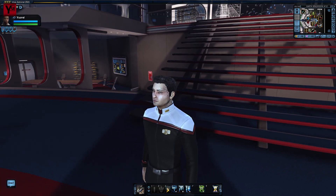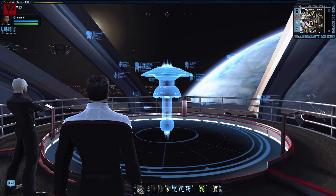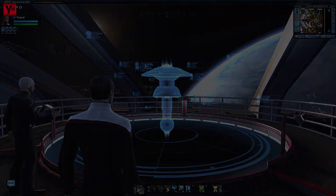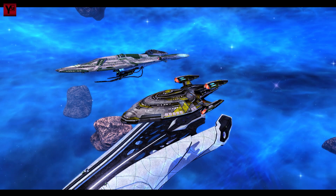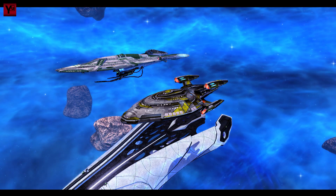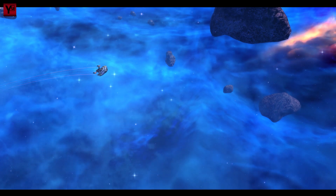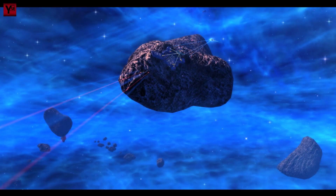Greetings Captains. I am Yusrael and welcome to the first in a two-part look at a cheap and cheerful cruiser build. A bit of background first: a while back I did a video covering how to build an escort on next to no budget by using mission rewards and a minimum of energy credits. A recurring question ever since has been when I'm going to do something similar for cruisers and science vessels.